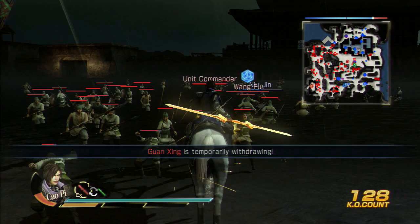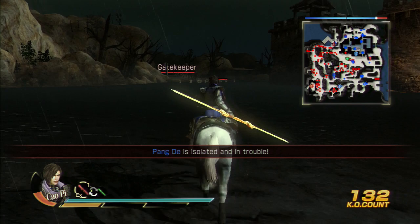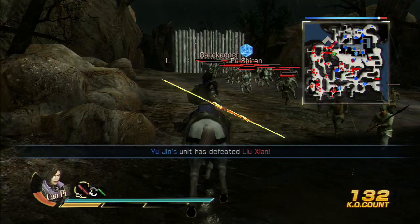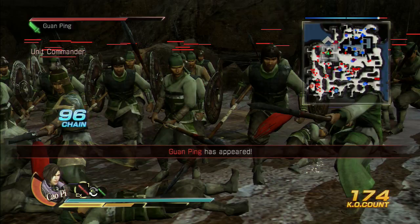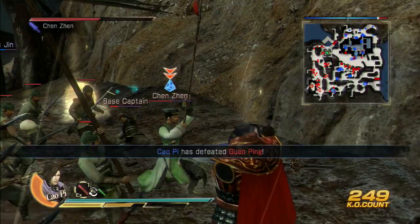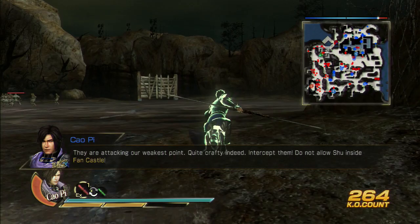There's going to be a jump point here — jump off. If you want to defeat this general, only do it if you can do it quickly. Now start heading to the northwest portion of the map, because Pang De is going to be in trouble. There are jump points over there but they'll make you walk all the way to the far west side. Defeating this general is not necessary — you probably just want to defeat the gate captain and get inside. Guan Ping is here, so hit them all with a musou. We've got the base captain down — get on your horse as soon as you can.